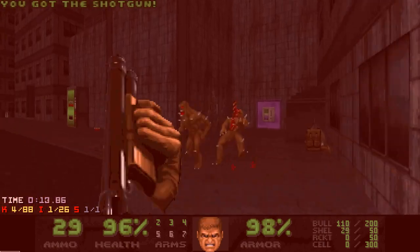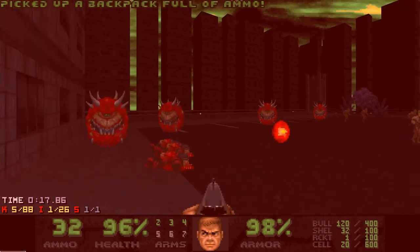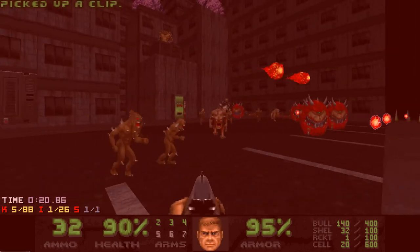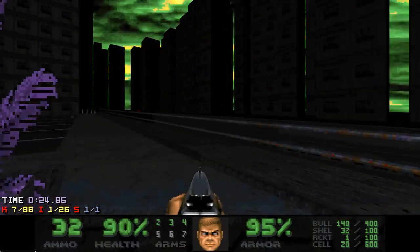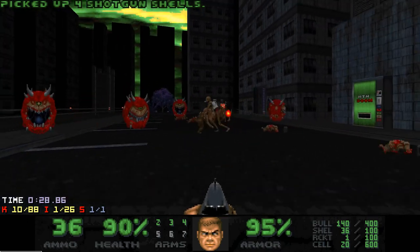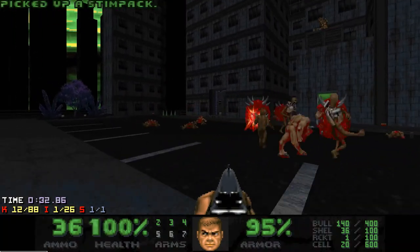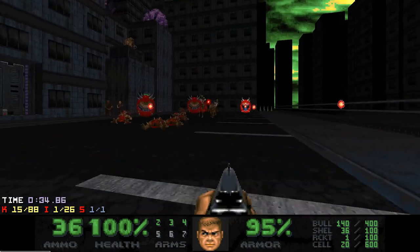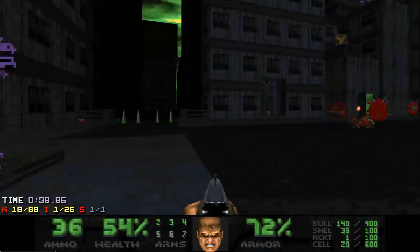Someone left a backpack near a dumpster, and when you press the switch, Kakos and a Revenant spawn in this parking lot while lots of hitscanners will approach from the back alley. I prefer to wait for them here for a bit and in the meanwhile let the Kakos and Revenant infight.